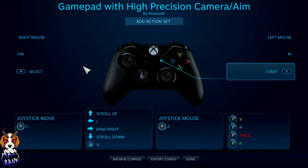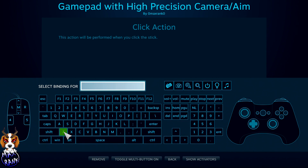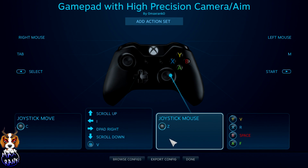This is where the fun starts and where you want to begin remapping buttons. Starting with the control sticks — for Joystick Mouse, you want to set the action to Z. Click into it, select Z on the keypad, and it will bind the click of that controller stick to Z. In the game, Z is prone, so pressing down on that stick will make your character go prone.